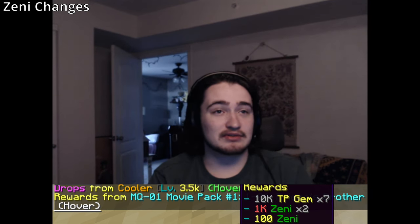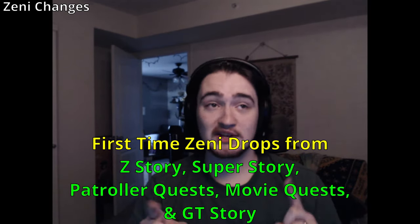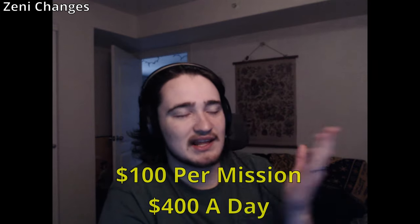Moving on to Zenni changes: Zenni isn't difficult to get on the live server — you can get it from many places — however we've added some new places. Notably, the Z storyline would give you Zenni upon first-time completion of all those quests. We removed that at one point, but then remembered it was a thing and almost didn't add it back. We did some math so we could easily assign Zenni to all quests and know the exact amount without needing to manually plug in every single one of the 250+ numbers. You get Zenni from Z quests, super quests, patroller quests, movie quests, and GT. Every single first-time quest will give Zenni — not repeatables. You'll still need to farm challengers for consistent Zenni gain, but progressing through the story you'll now have Zenni throughout your progression.